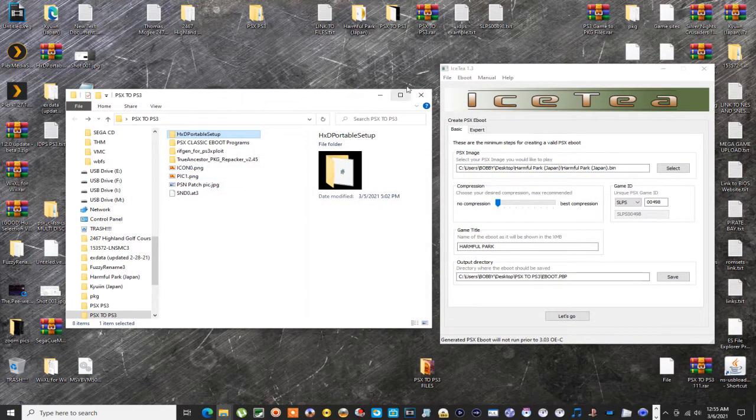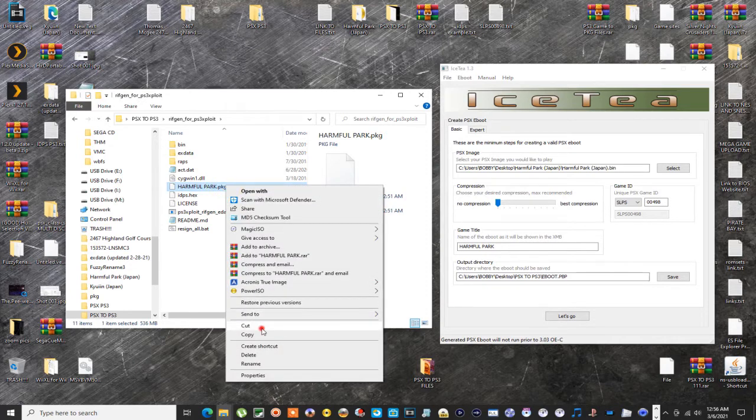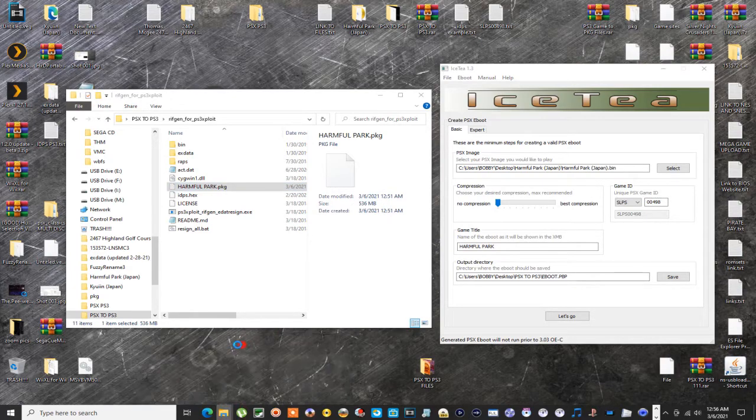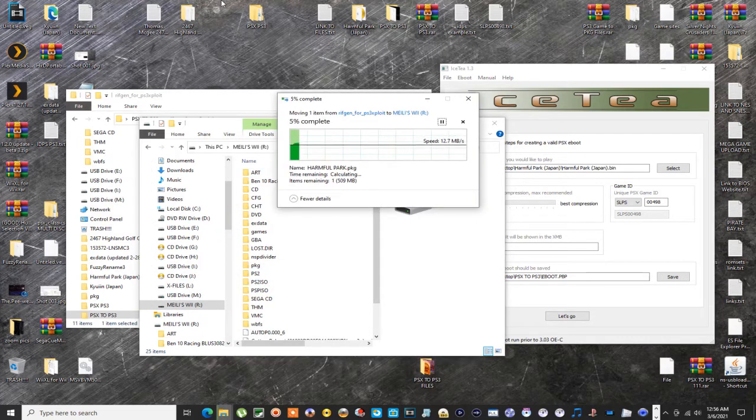What you would then do is take that folder and drop it over this extension right here and let it do its thing — it will sign the package. I wasn't able to do that step on my end — it kept giving me an error — but that's the process for HAN users. I'll cut the package and paste it in here, then head over to the PS3 to install it.